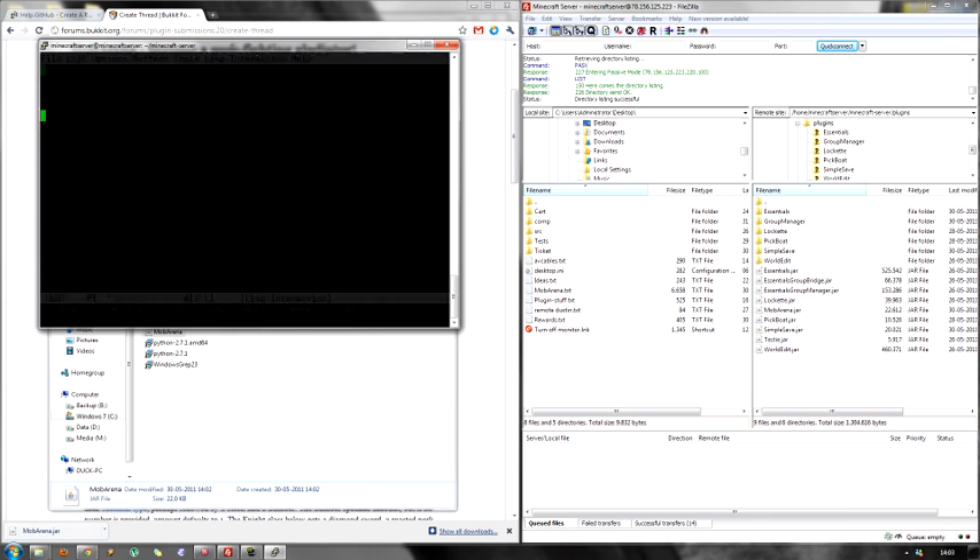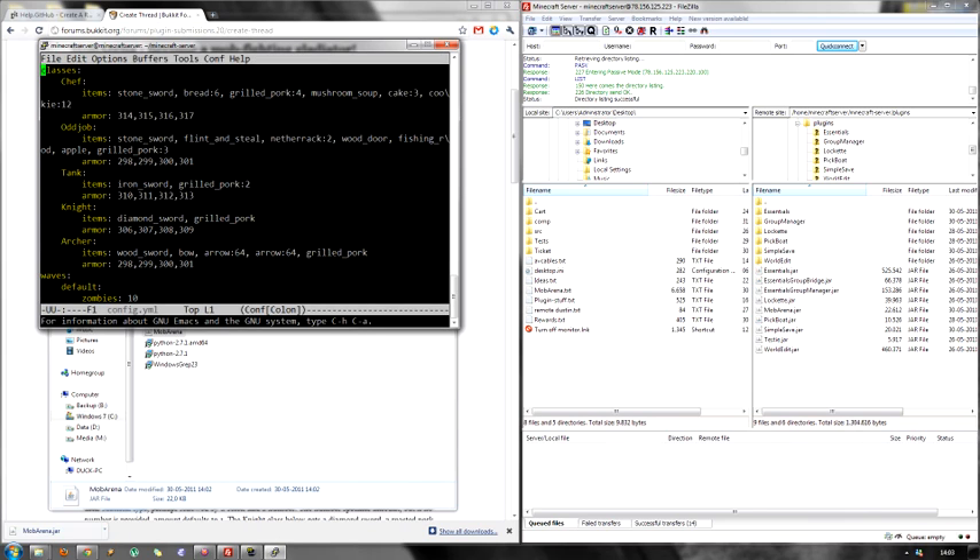So, let's try looking in the file. As you can see, it auto-generates some classes. You can edit these however you want — add more, remove some. The items you specify with either the material types, as seen here, or with the data values. I probably recommend the data values, as they're less prone to error, but choose whichever you want.